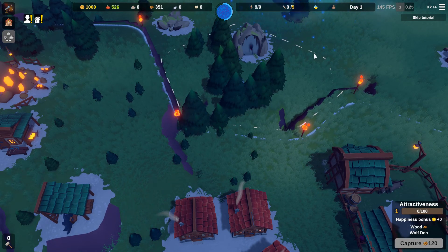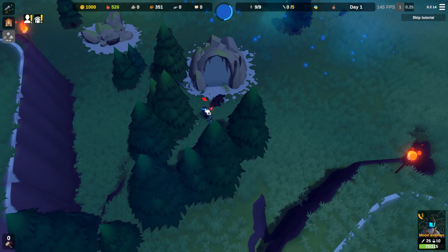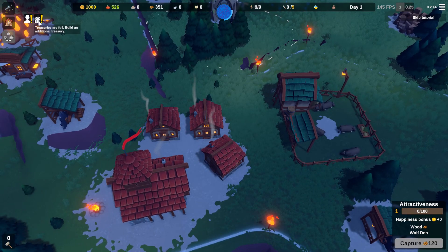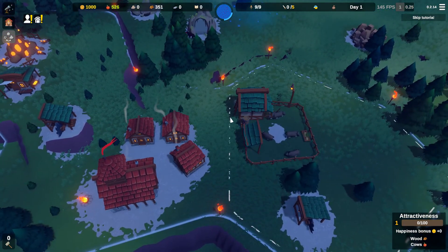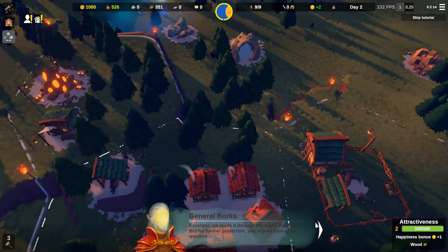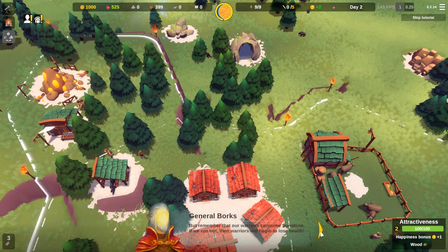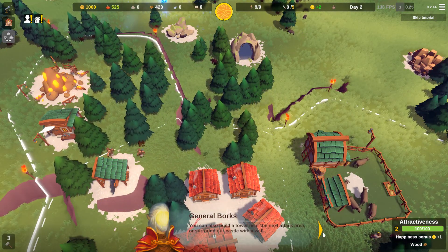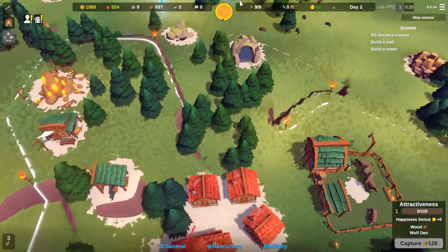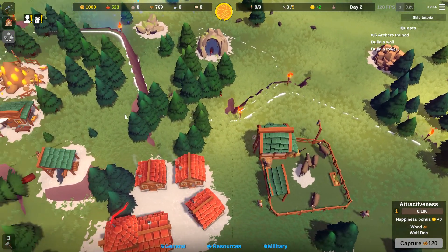Mostly I didn't have to worry too much early on because a lot of the night enemies were actually taken out by wolves, so it felt very anticlimactic. Archers definitely come after the first night and are far more effective for defense, especially with my keep located on a hill — I had the height advantage, so enemies would have to go around. Later on they were more of a threat with siege equipment.